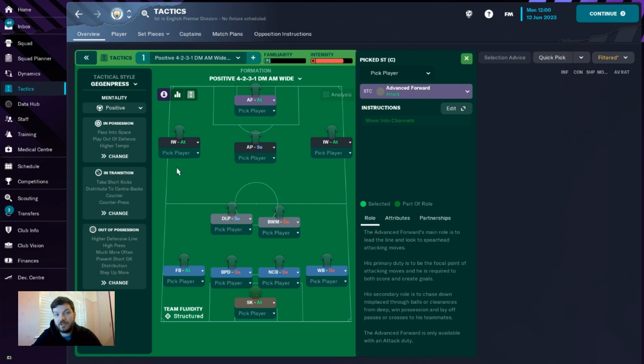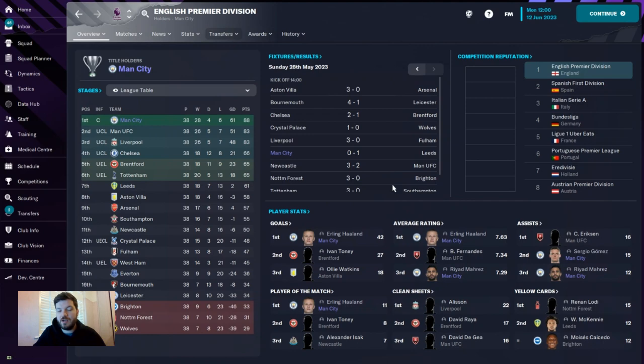Now let's take a look at how we've done in the major competitions. As mentioned at the start of the video, we did win the Premier League with this tactic, winning 28, drawing four, and losing six — winning it by five points. The main standout is definitely Erling Haaland in the Premier League with 42 goals, the best average rating, the best player of the matches, and Sergio Gomez with 15 assists and Riyad Mahrez with 12. I've never seen that kind of return from Sergio Gomez before at Manchester City — absolutely class.